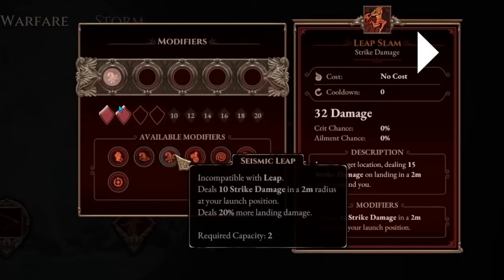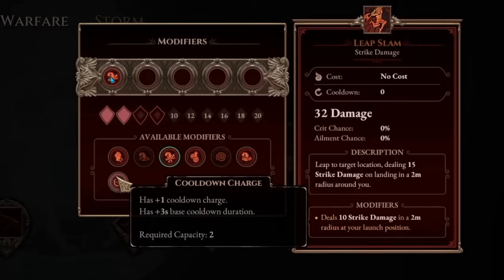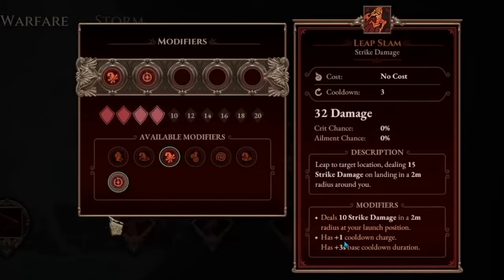Another player is putting points into additional landing damage and another modifier for cooldown recharge. Plus one cooldown recharge means minus one second for the skill's cooldown. There's also a skill cooldown zero option — I'm not sure what that means, maybe the skill has no cooldown or no cost. The modifiers are listed here, and now he's clicked it and selected another modifier.